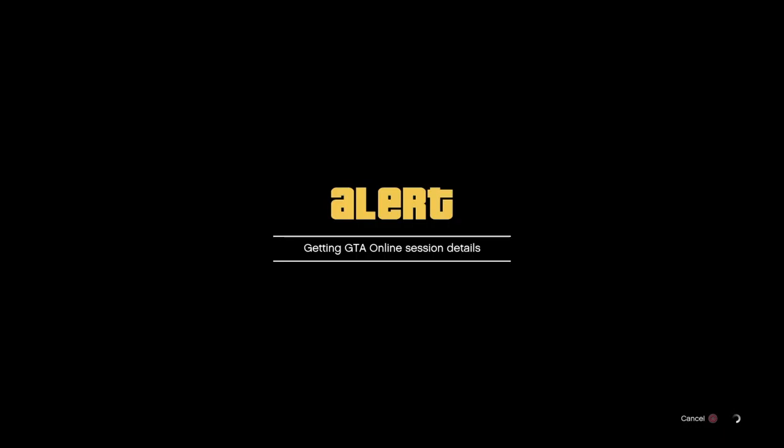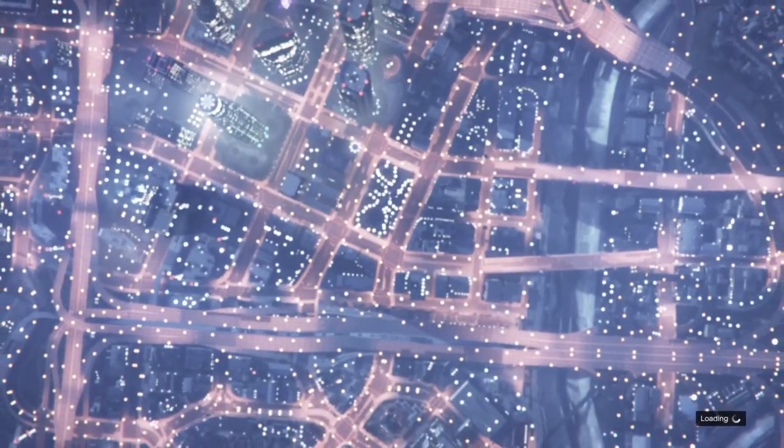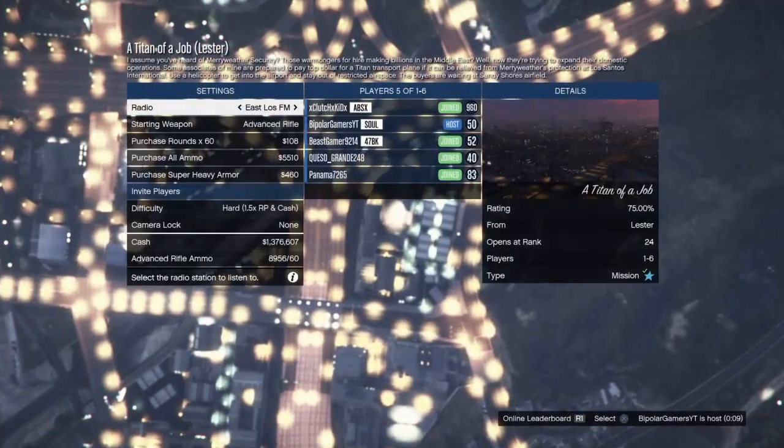You will get to the screen right here — it will take a couple of seconds. And when you get to the screen that says 'Are you sure you want to join a new GTA Online session?', what you want to do is start spamming right on your D-pad and accept that alert. You will then load into the job as shown right here.